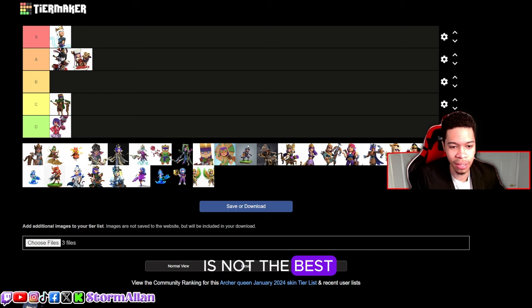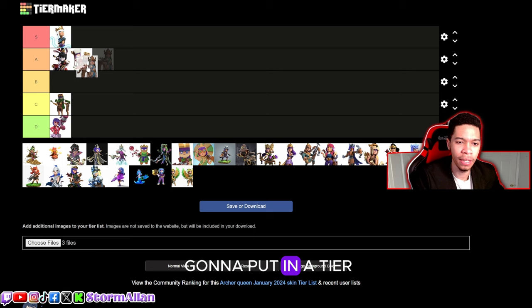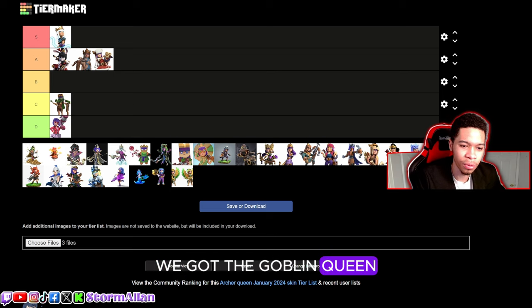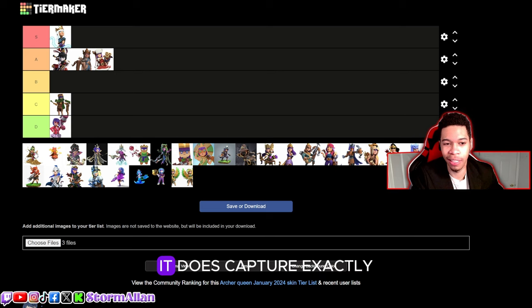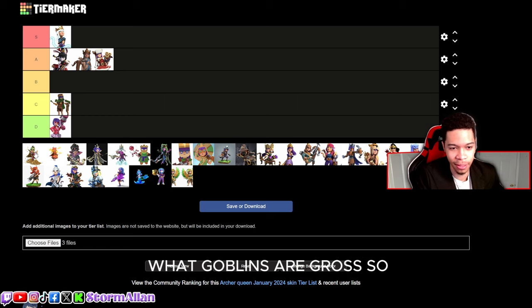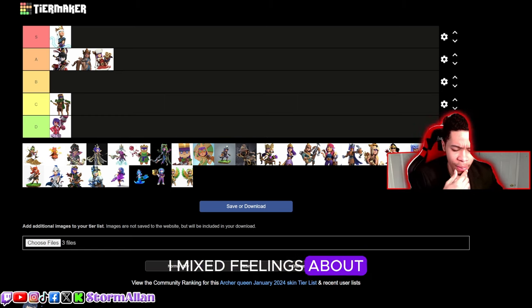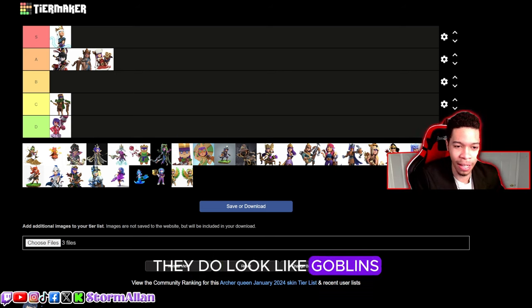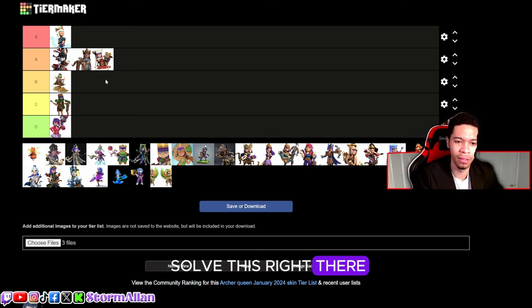We got the Goblin Queen. The goblin set is not particularly great, but it does capture exactly what goblins are. I have mixed feelings about it — sometimes I hate it, sometimes I don't, because they do look like goblins. For now I'm gonna go with B tier. I do prefer it over the Painter Queen.